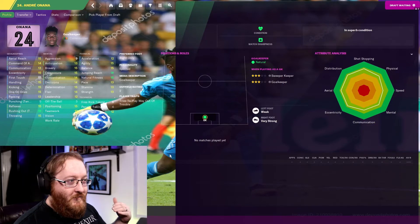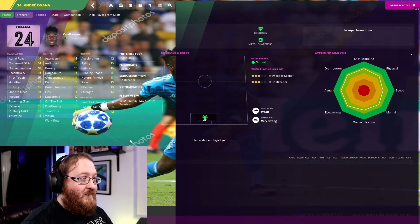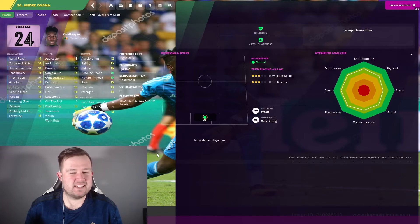I generally see expensive keepers not making the biggest difference in drafts. Onana is well-rounded in the goalkeeping attributes — he's only got 10 as a first touch, but everything else is 13 or above apart from punching as a tendency. He's pretty good physically. Mentally he's decent. The only reason he probably hasn't got a higher value is because he's suspended in real life, which probably plays a big part. Eccentricity might be a little bit higher — some managers don't like goalkeepers with high eccentricity — but eccentricity also means he'll make those slightly more ridiculous saves, throwing himself across the box like Aaron Ramsdale against Leicester.